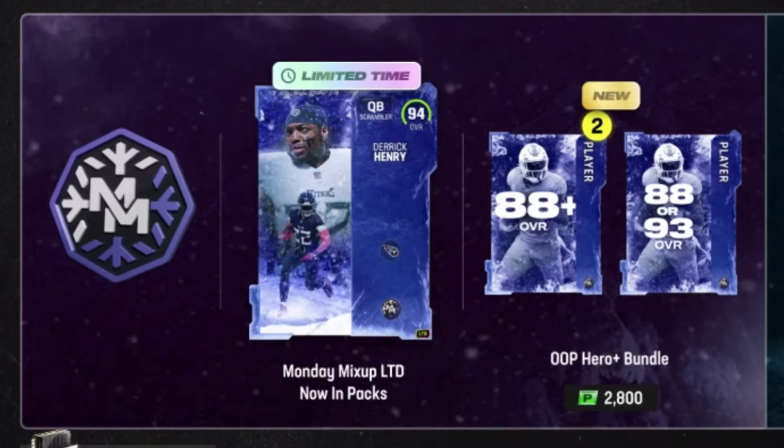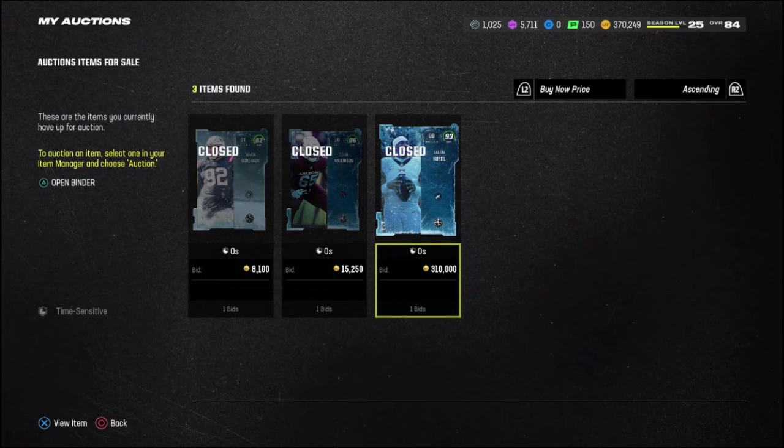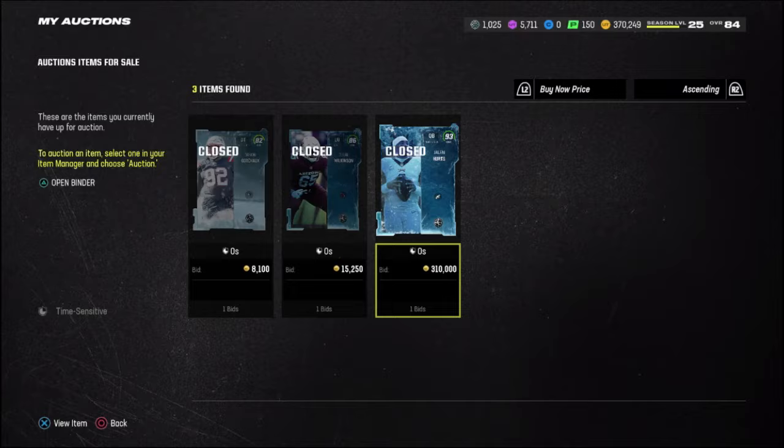Today we're going on a hunt for limited time quarterback Derrick Henry and we have 370,000 coins to do so. After yesterday's video I did open up one more pack and pulled a 93 overall Jalen Hurts, which ended up selling for around 300k coins. I also did a little bit of grinding on my second account — shameless plug, it's Taunt Live, go check that out in the description below.